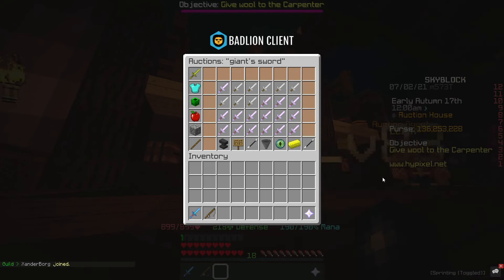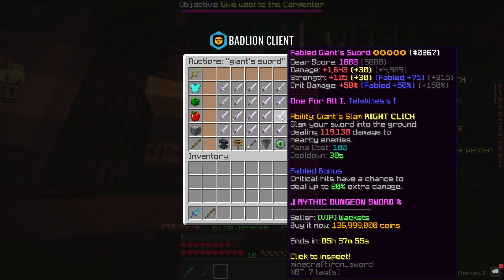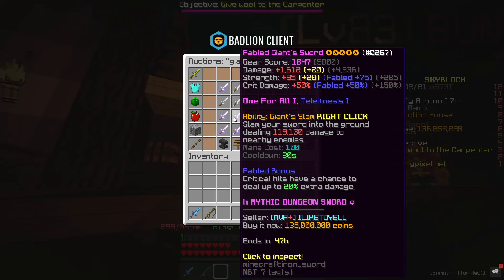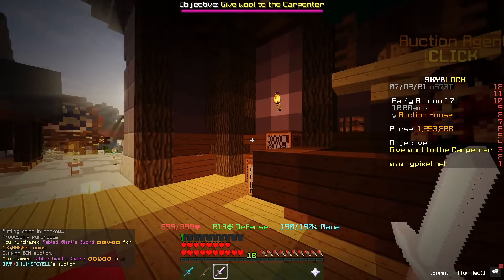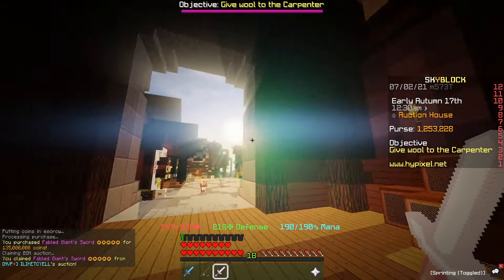The one I actually wanted has gone up a million in price, so now I can't afford the fuming potato one which is 136.9 mil and I only have 136.2. So I think what we're going to do is just settle for the hot potato one, which we can pick up for 135 mil. That's still a fairly good deal — a pretty standard price — so we're going to go ahead and buy it.